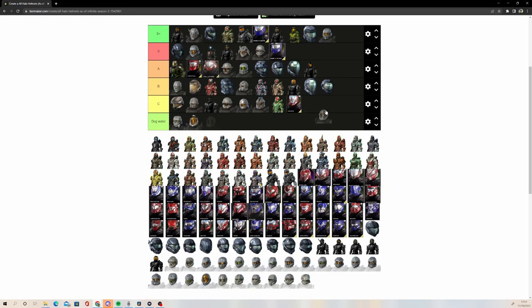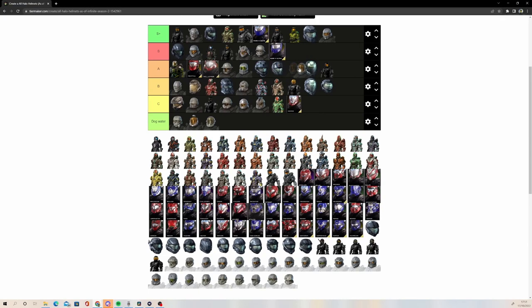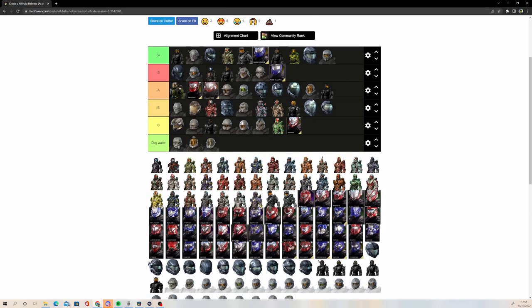This one from Season 2, from the Season 2 Battle Pass — Stigbog or something — is dog water. Ugly helmet. It's okay with some of the attachments, but again, it's just not good. Zvezda, I'm actually going to put in A tier. I like Zvezda. I don't think it's as good as EVA, but I still think it's a very good helmet. Its attachment is ugly, but it's a good helmet — a good successor to EVA. It looks like a mix of EVA and Atlas.